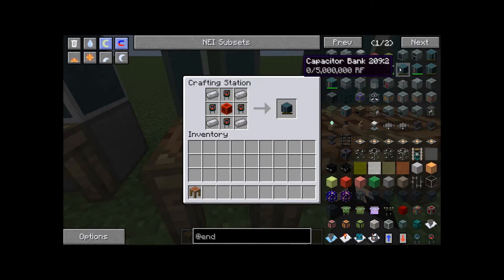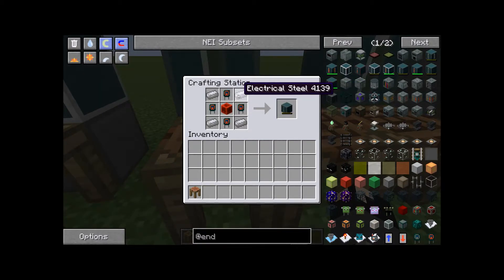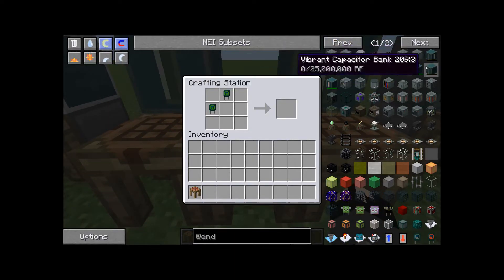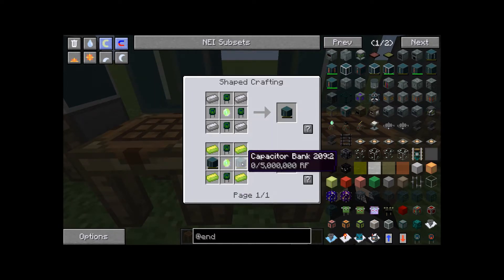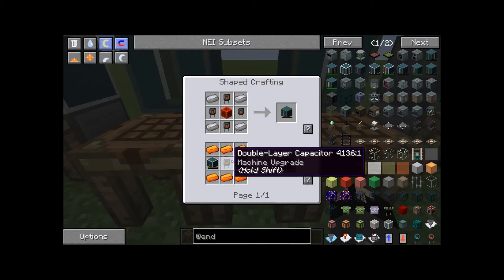The final and highest-tier capacitor bank is the vibrant capacitor bank. There are actually two recipes for this one. The first recipe uses electric steel, octet capacitors, and a vibrant crystal to make a vibrant capacitor bank. The second recipe uses vibrant alloys, which uses fewer octet capacitors but uses the existing capacitor bank as an ingredient. In the long run, the second recipe may be cheaper because octet capacitors are also very expensive to make.